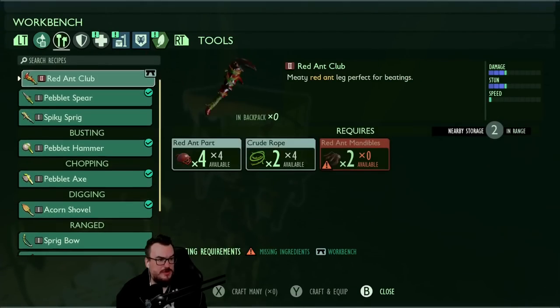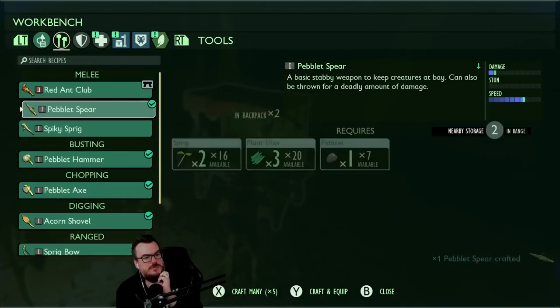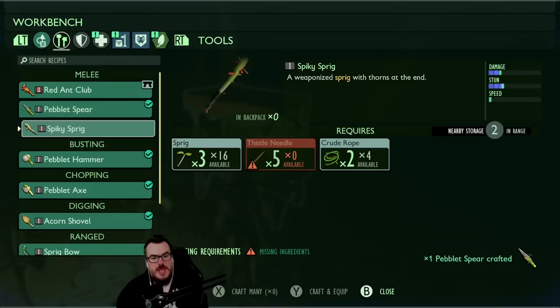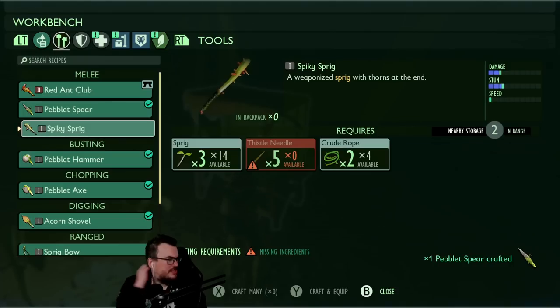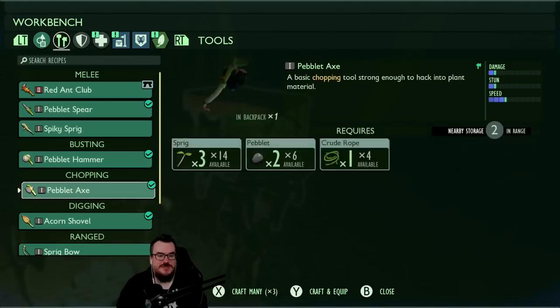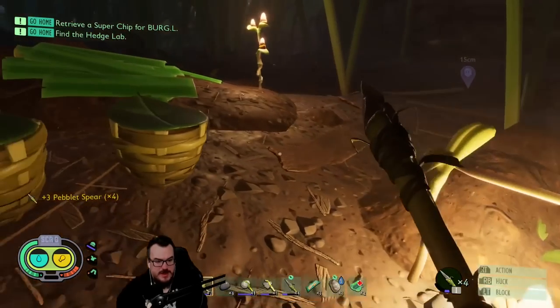If I want to make more spears — let's see spears. I wonder how the spiky sprig is — is this a better weapon than the spear maybe? But we haven't found thistle. Where the fuck is thistle? I don't know where thistle is.